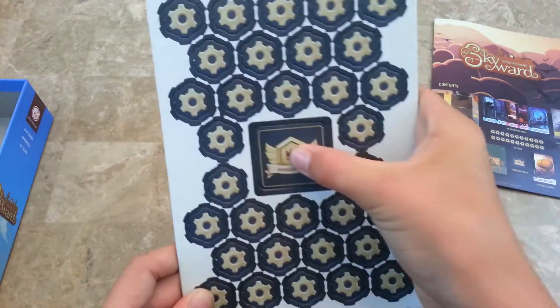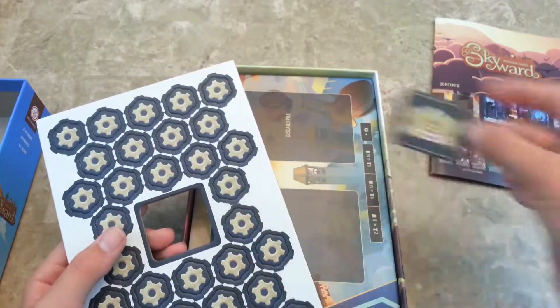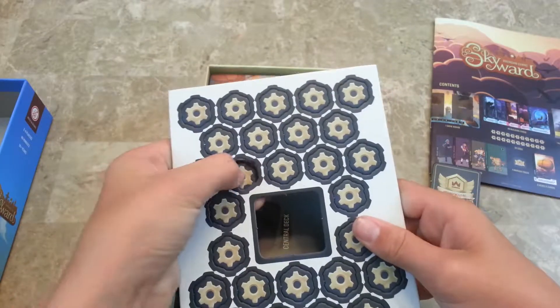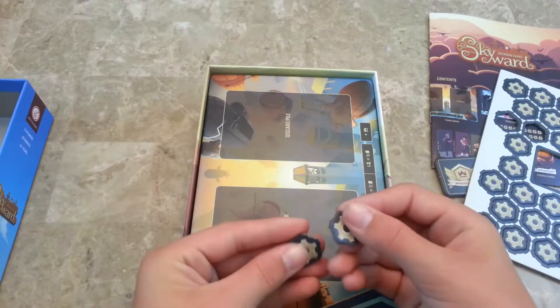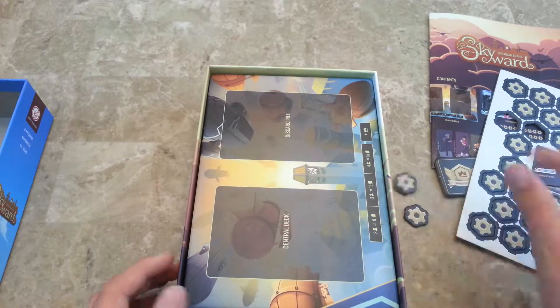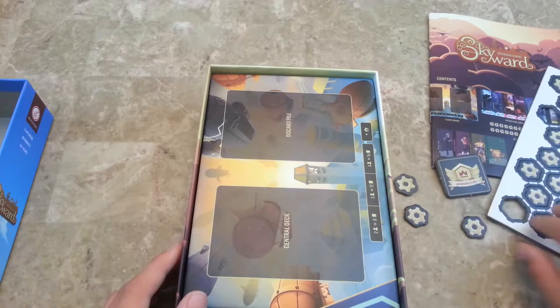Here's a punch board. We've got the warden tile — this means that you split and the other person chooses. And then 32 cogs. These are really thick and they feel nice. Cogs don't really do much in the normal game, but they do a lot in the expansions — they're kind of the currency.